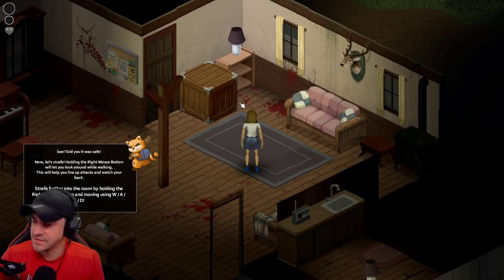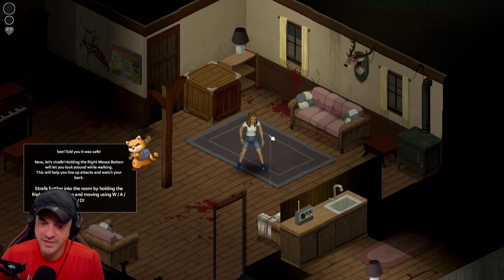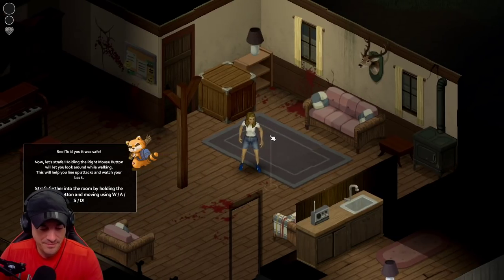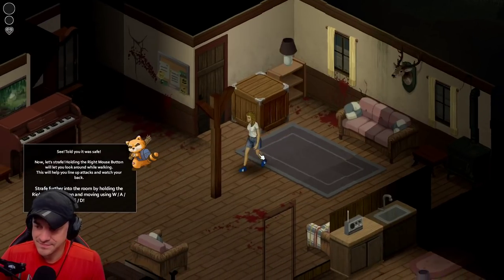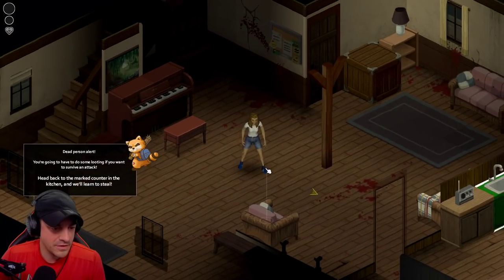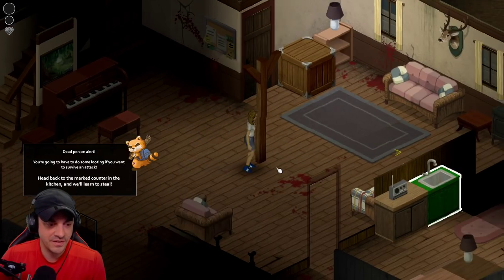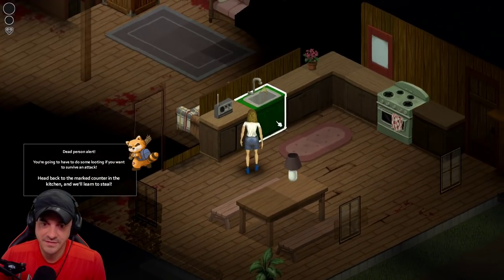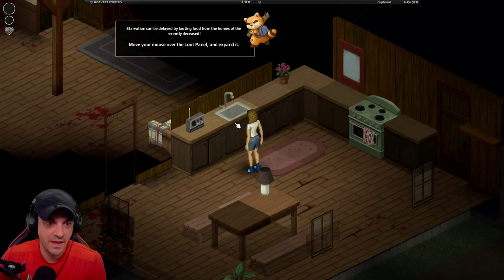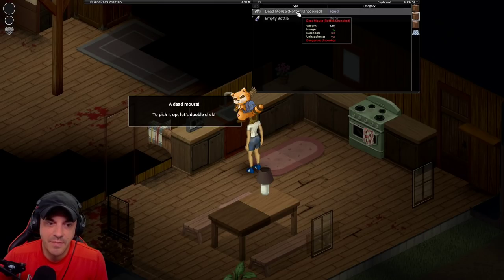There's a lot of loot in this game. You can strafe around using the right mouse button. Little two-step - that's money, dude. Dead person alert - head back to the kitchen. We'll learn how to steal. Starvation can be delayed by looting food from the homes of the recently deceased. Dead mouse - okay, let's pick it up.